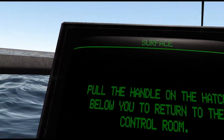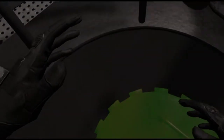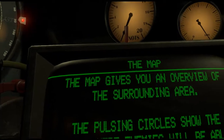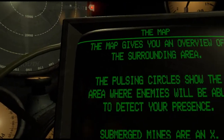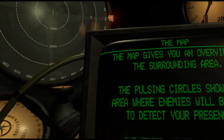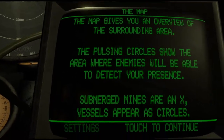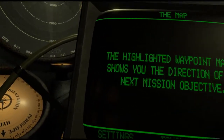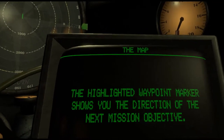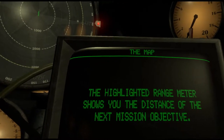Pull the handle on the hatch below you to return to the control room. The map gives you an overview of the surrounding area. The pulsing circles show the area where the enemies will be able to detect your presence. Submerged mines and vessels appear as circles. The highlighted waypoint marker shows you the direction of the next mission objective, and the highlighted range meter shows you the distance to it.